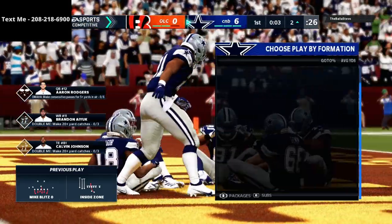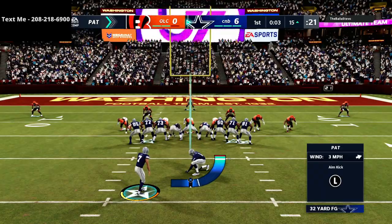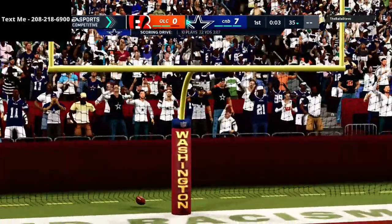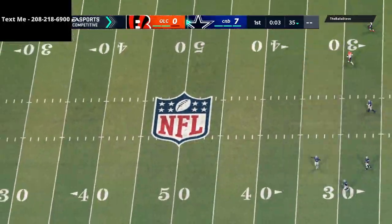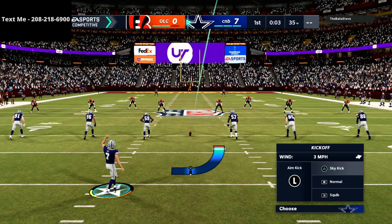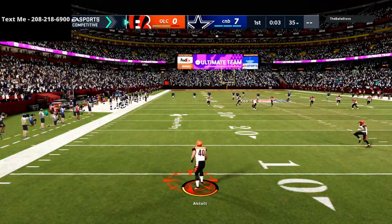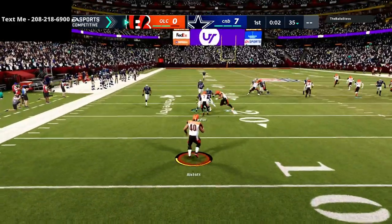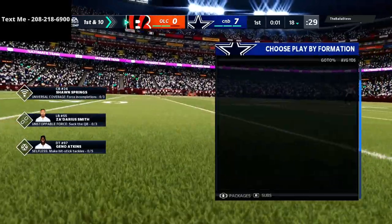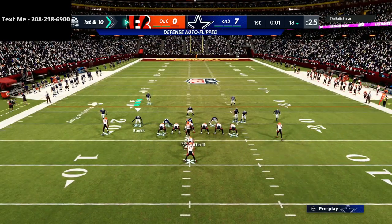Great start for both offense and defense. Offense went right down and scored seven, defense got a stop. We need one more stop and we'll be in a really good position. Ideally, you want to get up by three scores — a three-possession lead takes at least a half to come back from. If we can get up by ten points, get the ball at halftime, and come out and maybe get seven, we'd be in a really, really good position. But we've got to focus on the drive right in front of us.